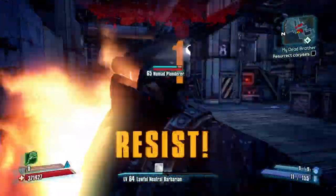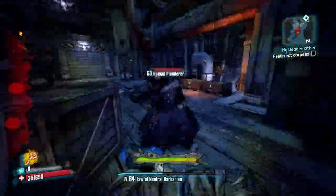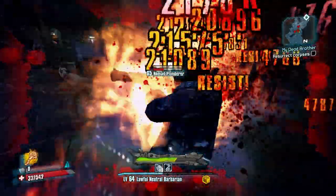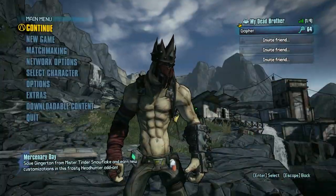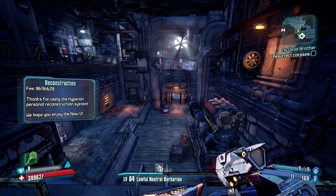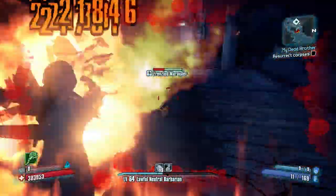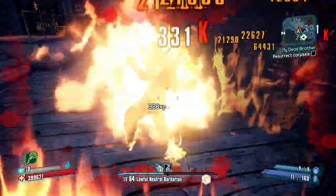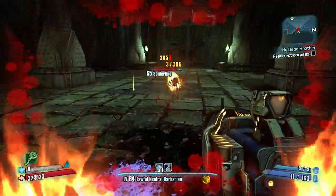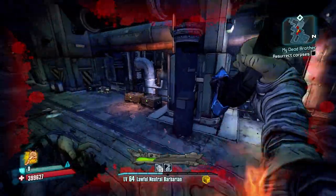If you have never played Borderlands 2, you may be wondering what the hell you are looking at right now. Well, what you are looking at is the mayhem and murder that is Krieg. Krieg is a playable character in the game and he is known as a badass psycho. His hobbies include murder, setting fire to people, setting fire to himself, ranting like a deranged madman, and laughing like a serial killer that just discovered a bag filled with kittens.